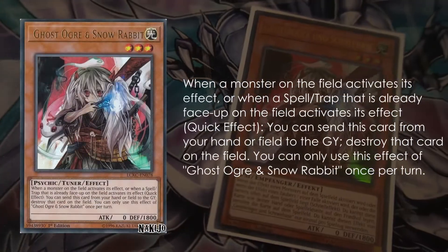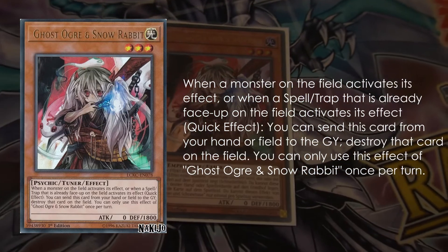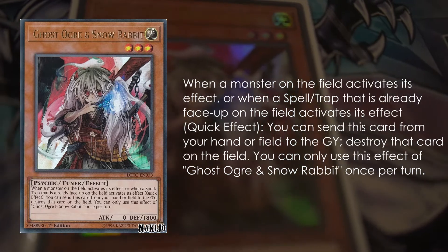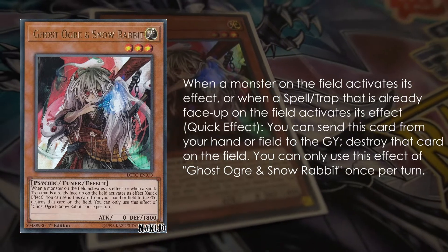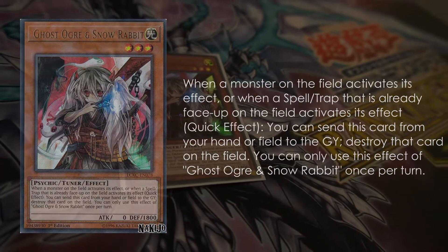Ghost Ogre and Snow Rabbit — one of the most iconic hand traps at this point — in comparison to the other Ghost Sisters, can also be activated from the field. A scenario where this could come up: let's say we're in a format where Nibiru is being played. If you get Nibiru on the Halqifibrax, you can summon out the Ghost Ogre as a last resort because you will have an interruption during your opponent's turn. Ghost Ogre and Snow Rabbit is only negated during your turn, so this is a cool play you can make.